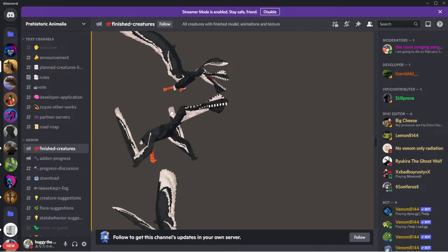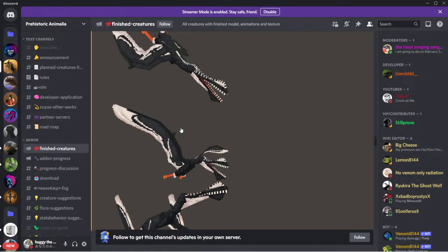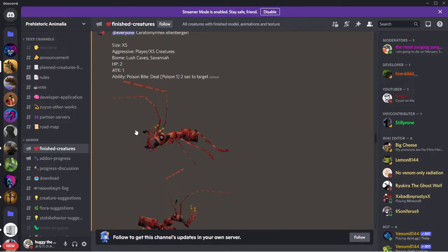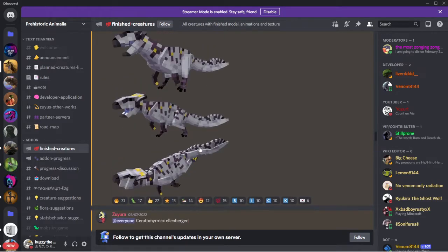This guy's gonna be in the thumbnail - it already looks like a cool picture. Here we got that weird ant. Keralaturmeric: size extra small - this thing should be extra extra small, it's an ant. Aggressive to players and extra small creatures. Biomes lush cave, savannah. HP 2, attack 1, ability poison bite - deals poison 1 for two seconds to target.